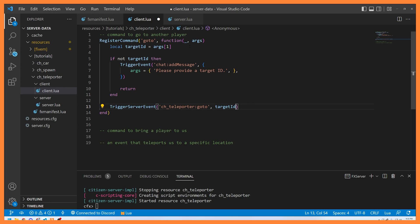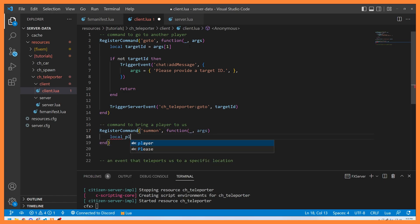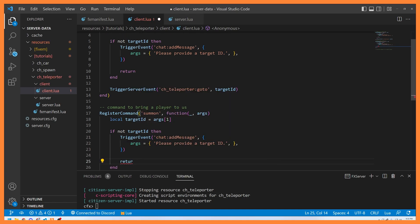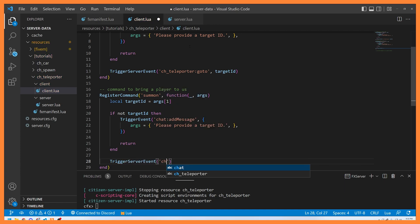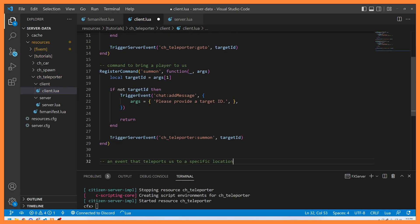The parameter we're going to send to the server is the target ID. That's it for our go-to command. Now let's look at the command to bring a player to us — we'll call this one 'summon.' Just like before, we'll have a target ID, validate it, and then trigger a server event called ch_teleporter:summon, passing the target ID.